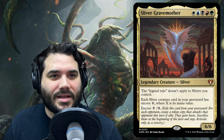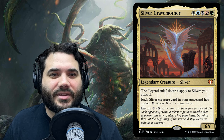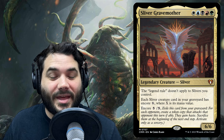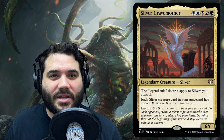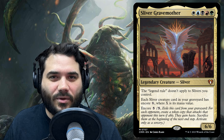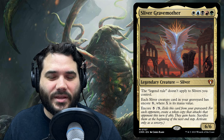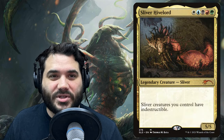Sliver Gravemother also has encore five — pay five to exile this card from your graveyard, and for each opponent create a token copy that attacks that opponent this turn if able. They gain haste and are sacrificed at the beginning of the next end step, activated only as a sorcery. So it's another way to bring back our slivers from the graveyard for one last hurrah, creating a copy for each of your opponents.